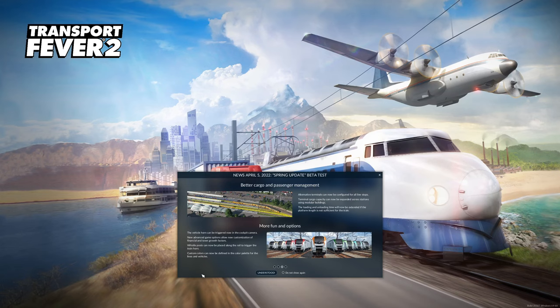More fun and options: the vehicle horn can now be triggered in the cockpit camera. New advanced game options allow customization of financial and town growth factors. Whistle posts can now be placed along the rails to trigger the train horn. Custom colors can now be defined in the color palette for lines and vehicles — that's really cool as well.